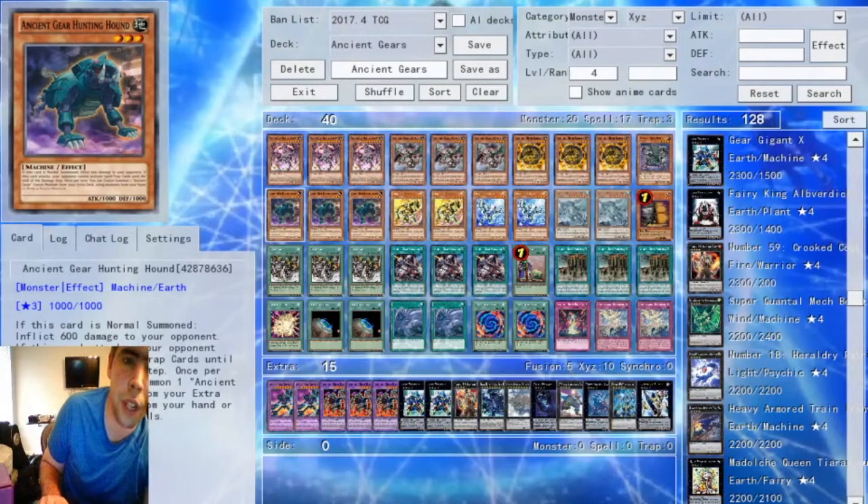If you're unfamiliar with Ancient Gears, they are a very old archetype used by a character back in the GX era in the very first episode, so they're typically beloved by fans of the GX era series, and they got a lot of screen time in Arc-V. Ancient Gears are finally getting a lot of these cards in Structure Decks. Some of these cards we already have in Raging Tempest, but overall the deck is pretty self-explanatory.